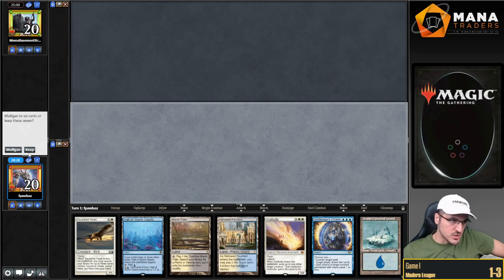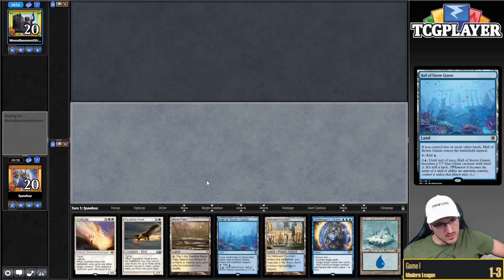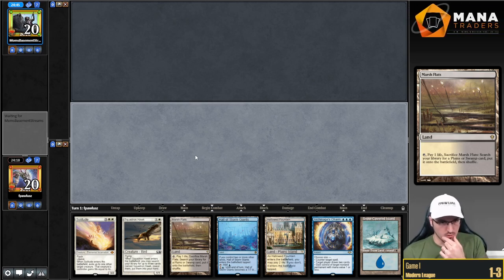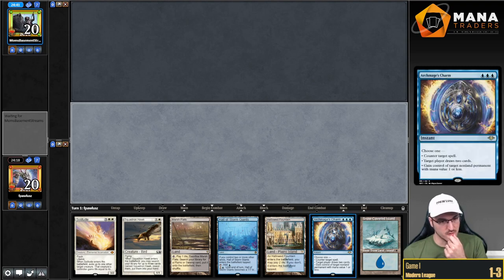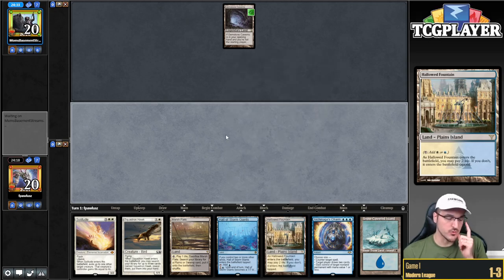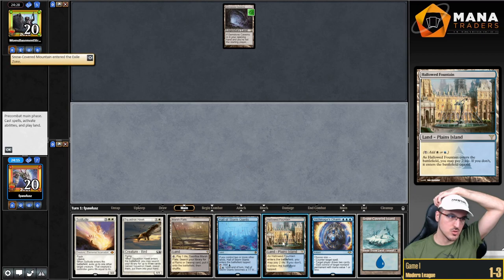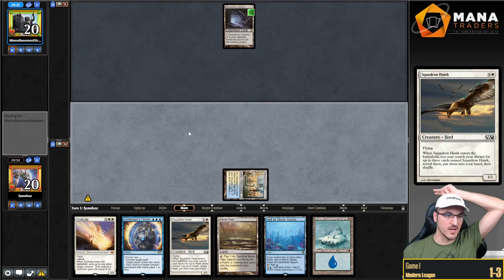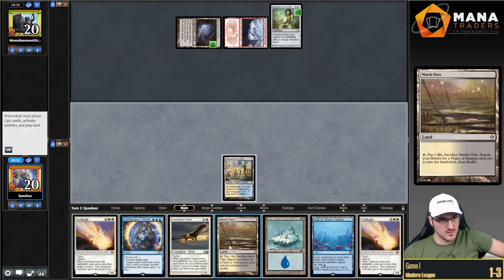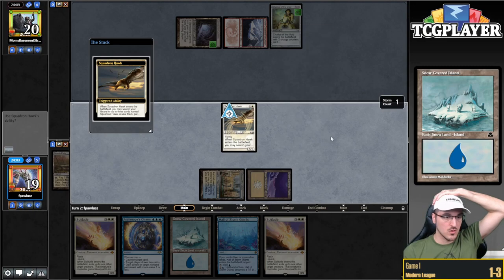Last match. I think I keep this hand — we're on the play, so we'll be able to go turn two Hawk. I think I'm going to lead on Marsh Flats to find the Triumph. If I'm playing against the Blood Moon deck, I get a little punished because I won't have Charm mana on three. Oh, come on — is this another combo deck? Jesus. I played two leagues today and it's just all combo decks. Chalice — oh, we are playing against the Blood Moon deck. That's funny.